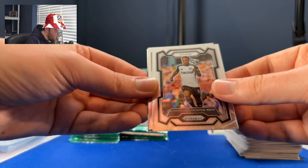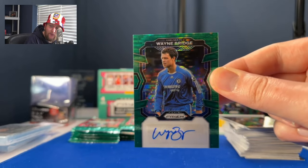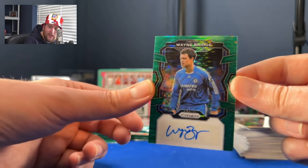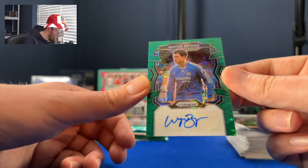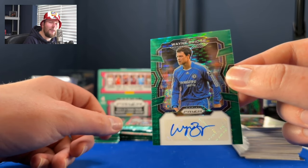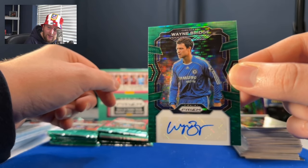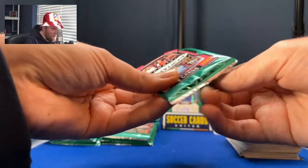André Onana, Bobby De Cordova-Reid, Thomas Soucek. And — ho ho ho! Wayne Bridge! Now, if you're a long-time viewer of the Soccer Cards United YouTube channel or listener of the podcast, you will know that pulling a Wayne Bridge autograph out of a Prism retail box is soaked with irony. People wouldn't believe you if you told them. You got a green Pulsar Wayne Bridge autograph out of a box of Prism retail. Wayne Bridge — the whipping boy of our checklist analysis — comes back to haunt us. That is phenomenal stuff.